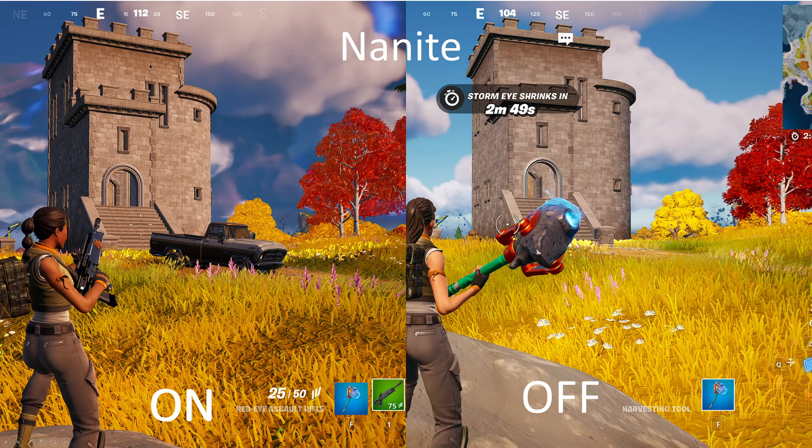It gives the brick a texture — where the off side looks flat, with Nanite on you can actually see that if you were to rub your hand against it, it would feel rough. Looking at the trees, this tree in the background is all washed out and everything muddles together. Over here with Nanite on, it's almost as if every leaf can be counted — it has different coloring, different shading, a lot of extra detail. Looking down on the ground, you have detail on the actual dirt, better detail on the grass and the flowers.